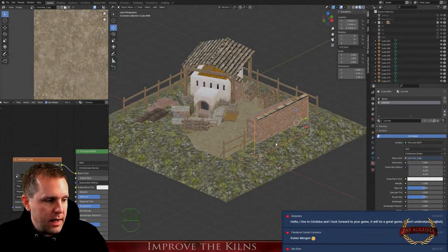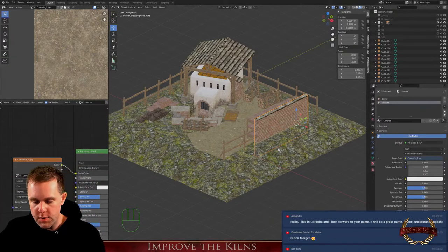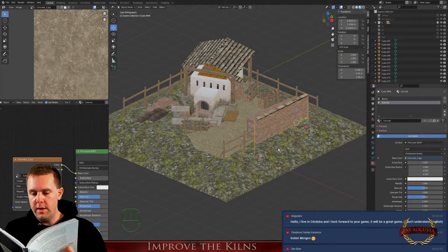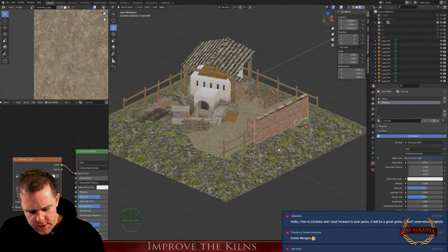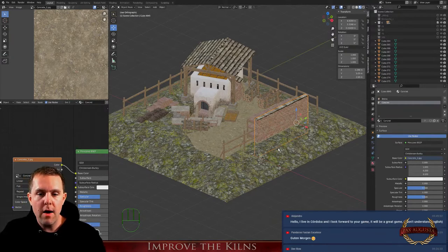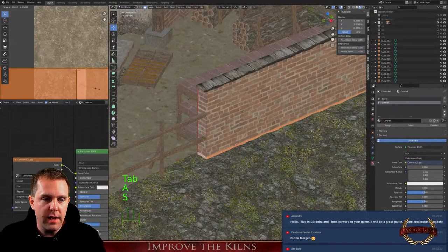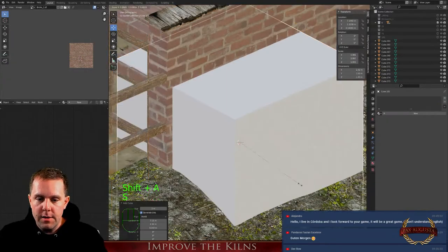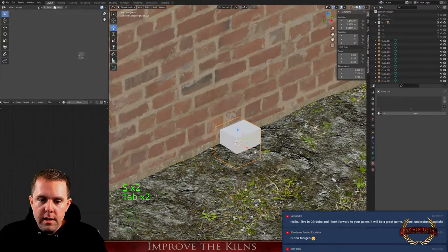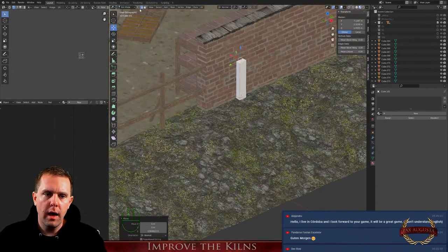Unfortunately I have this book — it's a German book and one of my main sources for industrial production. We have some really cool details, for example how iron production works. It's a pretty interesting book, but unfortunately there's no information about kilns, which is really sad. I thought I could find that information here. Let's add a pillar.